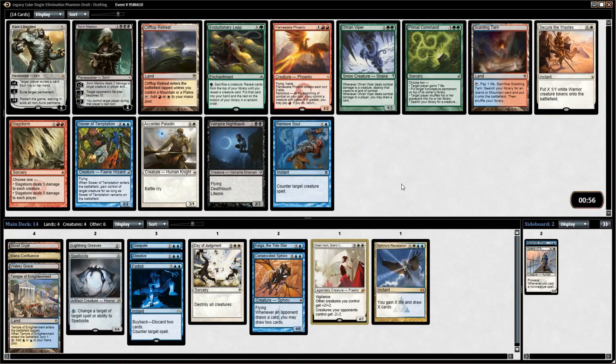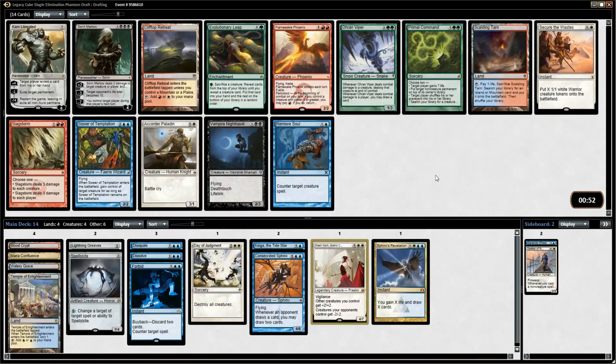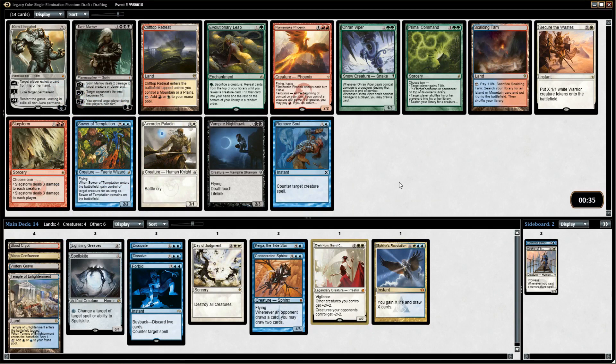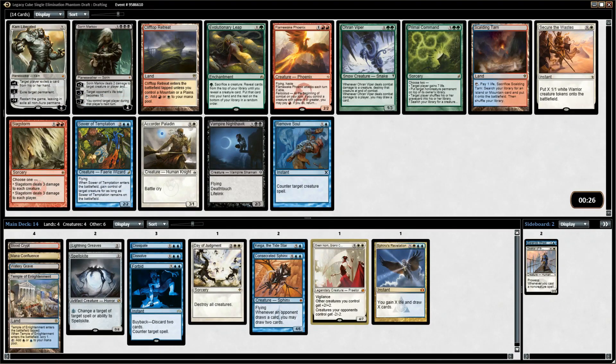In this pack, Scalding Tarn would be great for mana fixing — we can find a red-white dual land, and it can also be blue-white fixing. There's also Remov Soul, which is great counterspell. Sword of Temptation steals creatures, which is a very powerful effect — it's often something I'd want to first pick.